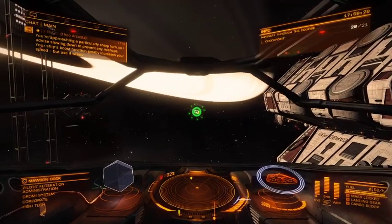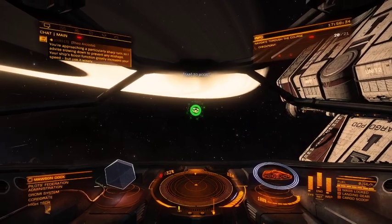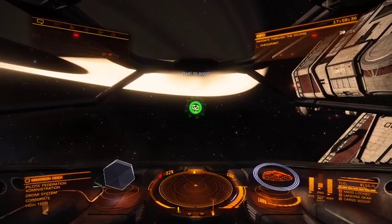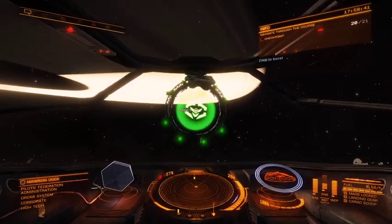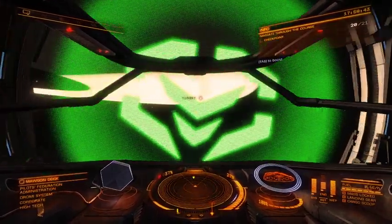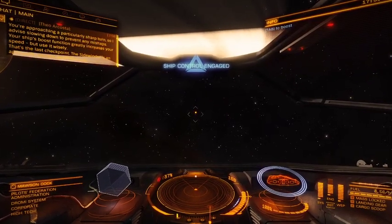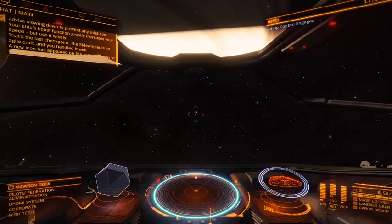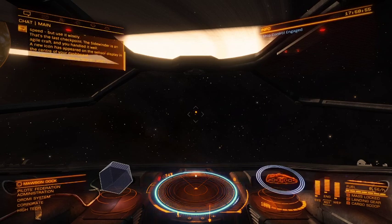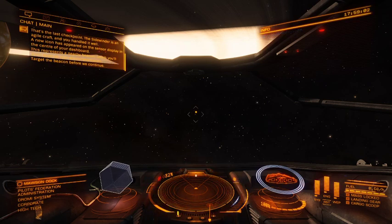Your ship's boost function greatly increases your speed, but use it wisely. That's the last checkpoint. The Sidewinder is an agile craft, and you handled it well. A new icon has appeared on the sensor display in the center of your dashboard. This represents a nearby beacon, which you'll soon scan as part of your evaluation. Target the beacon before we continue.